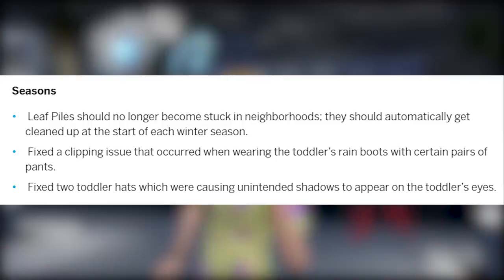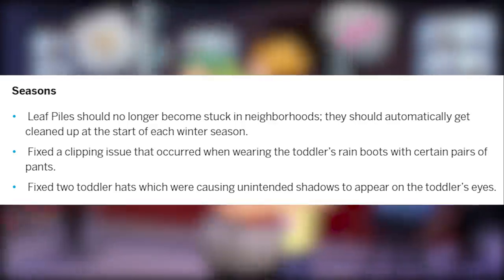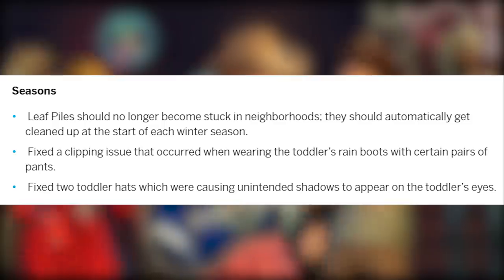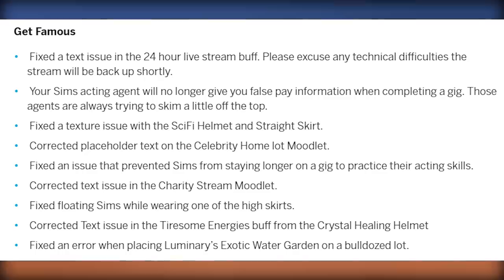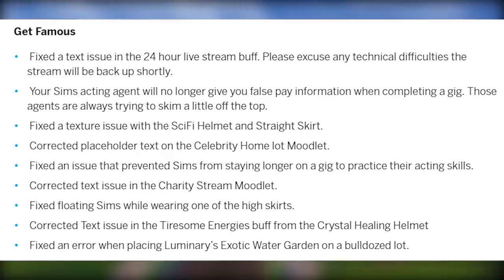Fixed two toddler hats which were causing unintended shadows to appear on the toddler's eyes. These seem like glitches that were fixed a long time ago on PC, so it seems a little late for console — but they did receive Seasons after PC and Mac, so it makes sense the fixes couldn't come as quickly.